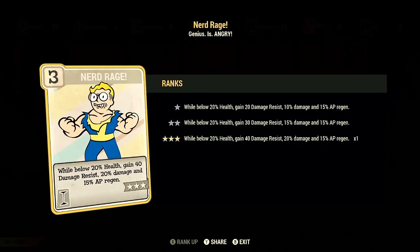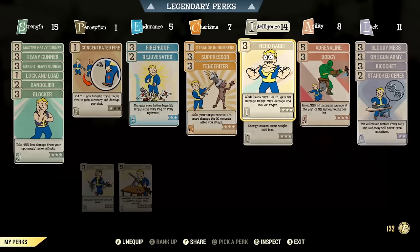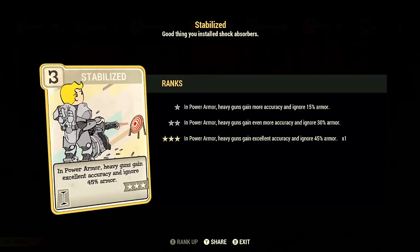In Intelligence we have Nerd Rage. While below 20% health, we gain 40 damage resistance, 20% extra damage, and 15% faster AP regeneration — synergizing perfectly with our low-health goal. Next is Stabilized, one of the key reasons we must be in power armor: 45% armor penetration and excellent accuracy in power armor. You cannot pass this up. The extra armor penetration helps in all fights, whether against bosses like Earl Williams or a simple feral ghoul.